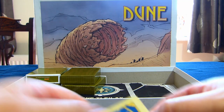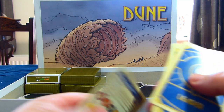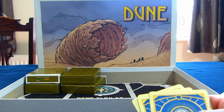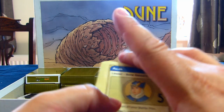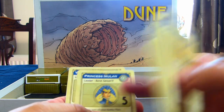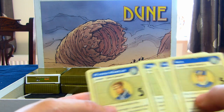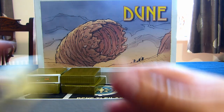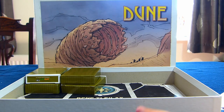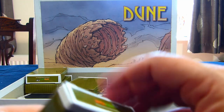This is the Bene Gesserit, who have a prediction card — they get to predict who's going to win and when, and if correct they actually win. We've got Alia, Mother Mohiam, Romallo, Lady Fenring — ah yes, that's why she's here, she's Bene Gesserit — and Princess Irulan, and Wanna Marcus. As I say, the stories are all set around spice, genetic breeding, politics, and religious fanaticism.